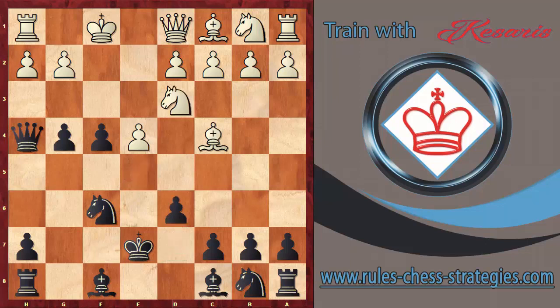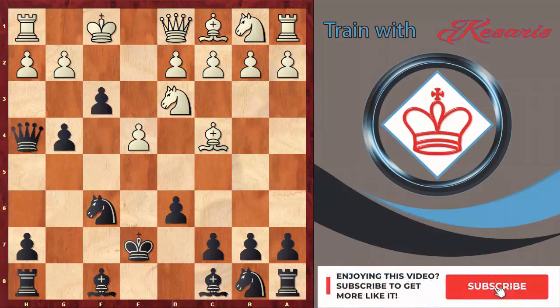Nd3, and now white's attack is over — he doesn't have any more threats. For that reason, black starts his own attack and plays the move f3. White tries to close the position and plays g3.